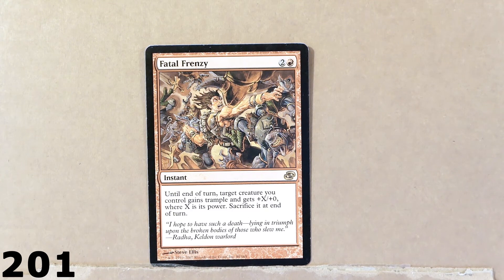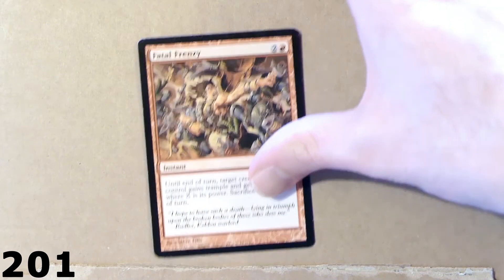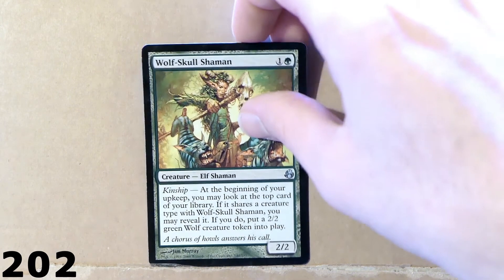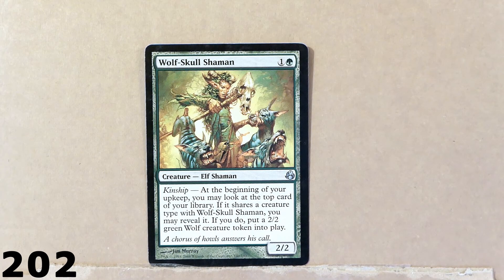Fatal Frenzy for three mana. This card is pretty similar to the card we saw before — this is also an elf shaman, and it's got to do with wolf creature tokens that you can summon on the battlefield.